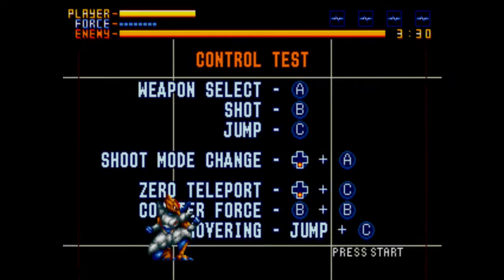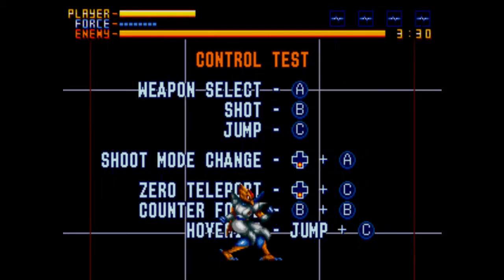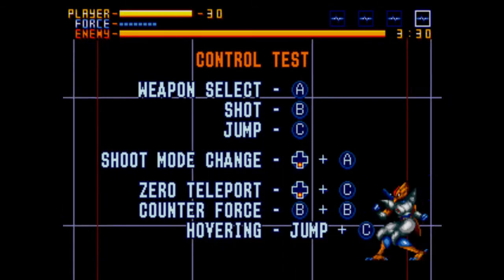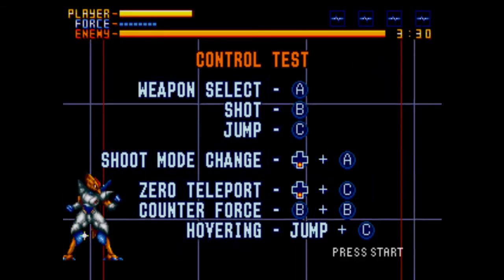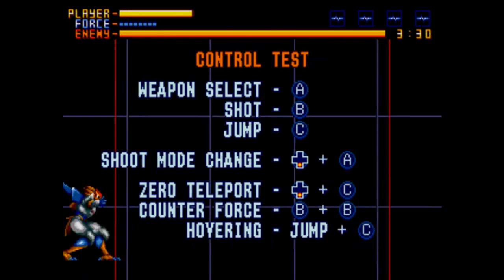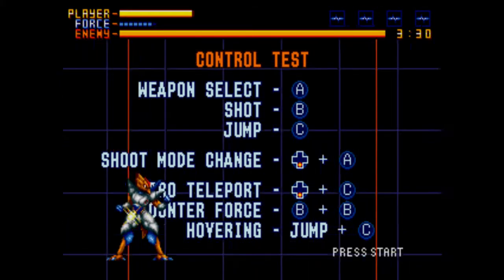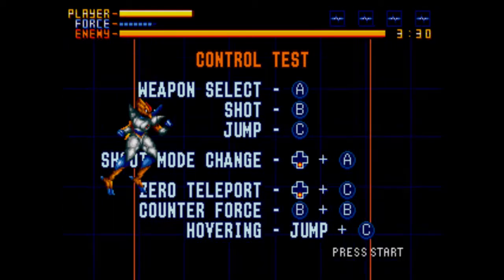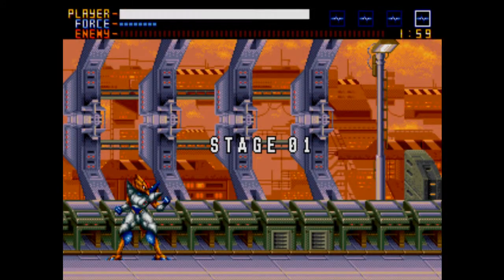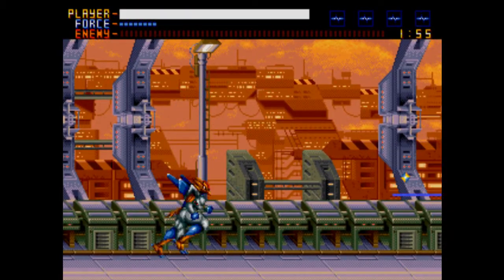Right, so down in A — that's interesting. Down in C does that, and B does that apparently, some sort of block. That's my shoot and jump. C is hopper. I'm quite liking this game so far because it's got a quite nice way of doing it, showing you all the controls at the start and letting you mess around.